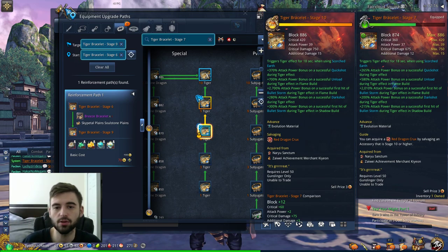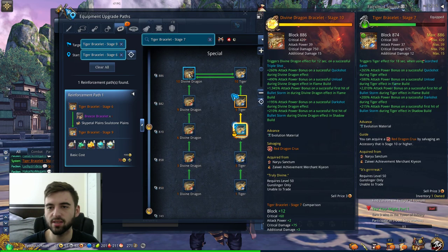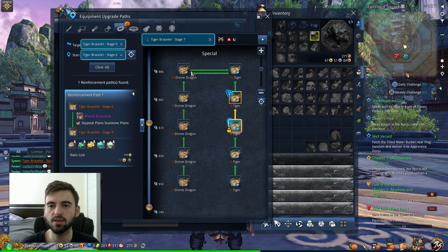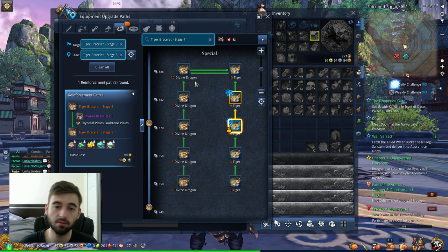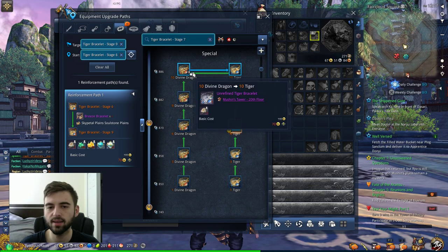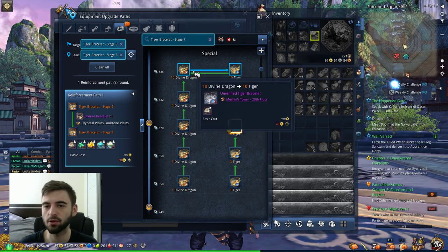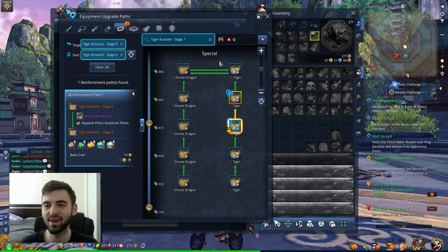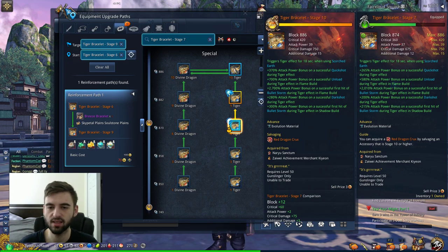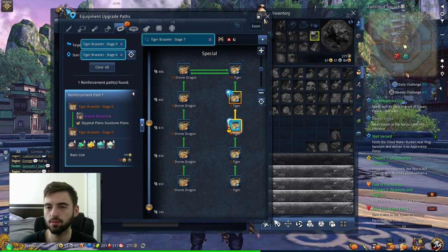Every class has different effects on their Tiger versus Divine Dragon bracelet — some classes prefer one over the other. I'm not going to go through every single class as there are so many different specs and things you can do. For example, Shadow specs can differ from Ice or Lightning, so you need to do a little bit of research on your own for that one. If you do have questions, go ahead and ask in the comments section. The bracelet drops from the Naryu Sanctum, and you can also trade it in for Draken Cores at the Exchange Merchant after you've cleared Naryu Sanctum 10 times. The necklace comes from Desolate Tomb.